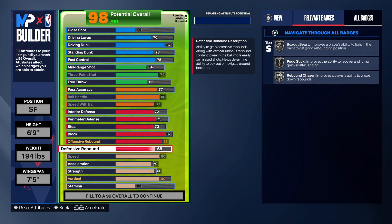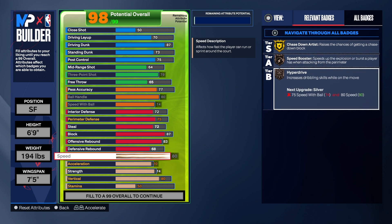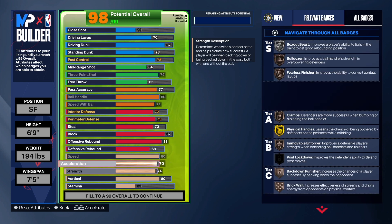For the physicals, Speed is at 80 — with that you get Chase Down Artist on Gold, Speed Booster on Bronze, and Hyper Drive on Bronze. I'd get Speed with Ball to 75 but I can't at this configuration. I tested the build and it moves pretty good in my opinion — it's pretty balanced. For Acceleration, we get Blow By, Spot Finder, Fast Feet, Slippery Off Ball, and Triple Strike — Acceleration is 70.